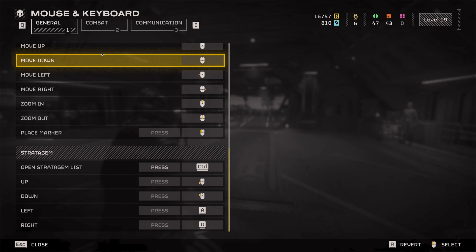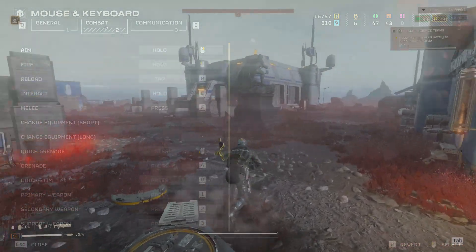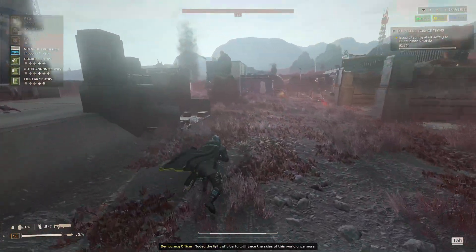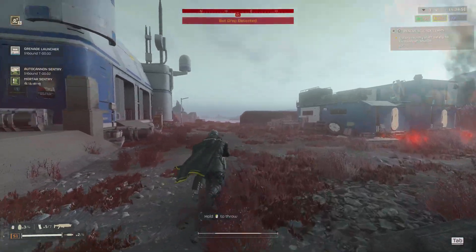I've only found one conflict with this setup, which is that I typically use thumb mouse forward for grenades and back for melee in all my games. While I had melee bound to the mouse, it would cancel my stratagem inputs. I rarely use melee in this game anyway, so I defaulted that back to F and I've had no problems since.